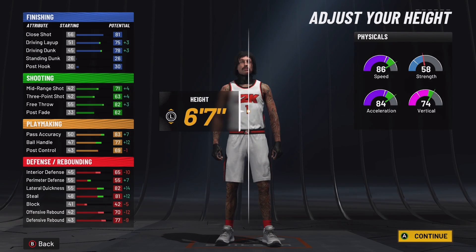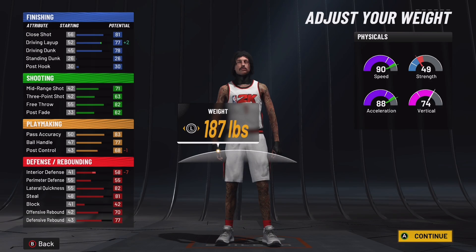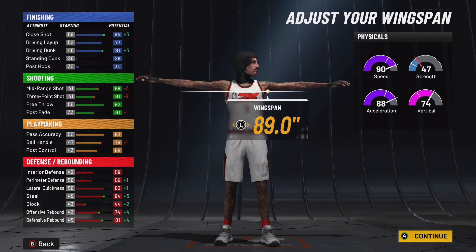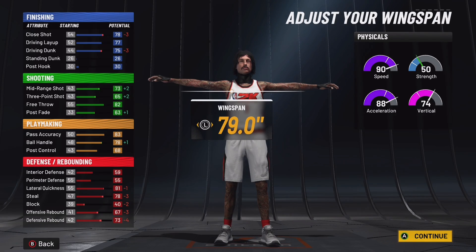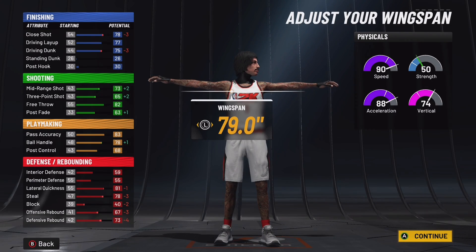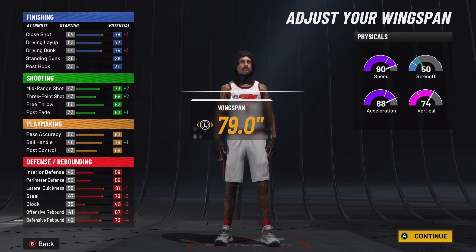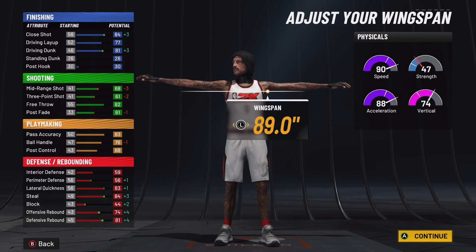You want to go 6-7 and down to 188 pounds, so you keep as much speed and acceleration as you possibly can, but you also keep some interior defense and strength. For wingspan, you better go max. If you go minimum or anything other than max, you mess up the build. When you go minimum, you only get plus 2 on three-pointer, you ruin your chances of getting contact dunks, and you only get like plus 2 ball handle. Your defense goes to nothing — you'll have little arms out there trying to guard everybody.